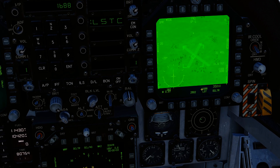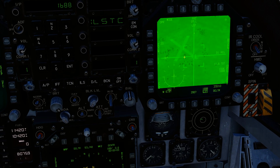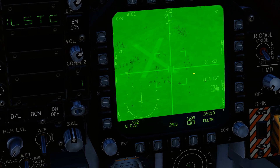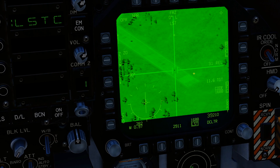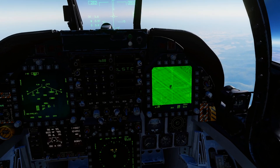All you do is get your targeting pod in the general area, then go ahead and press LST - this little push button here - and it's going to do its thing. It's found the target laser. It's found what he has designated - that is our target.